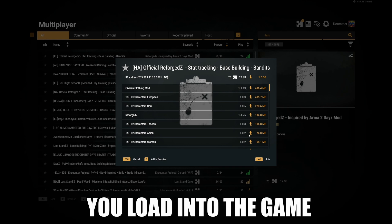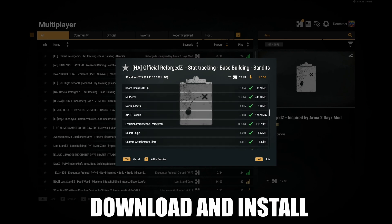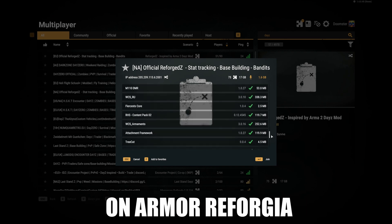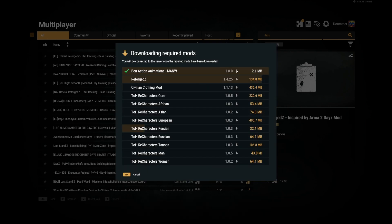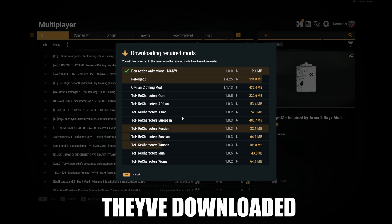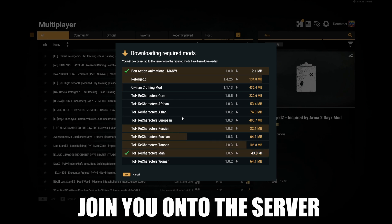Before you can play, it won't just let you load into the game — you have a list of mods you need to download and install. If this is your first time playing the DayZ mod on Arma Reforger, as soon as you click Join the mods will download automatically. Once they've downloaded they'll automatically install, and then it'll join you onto the server.